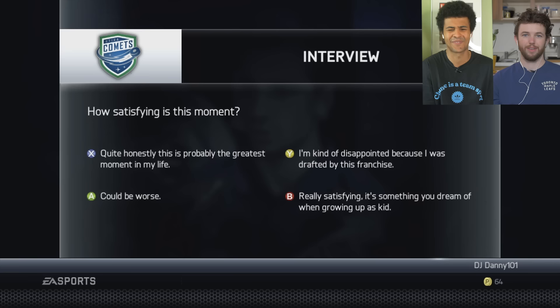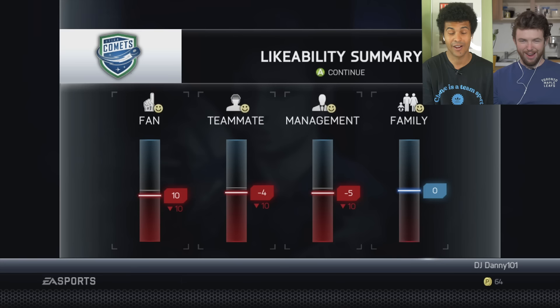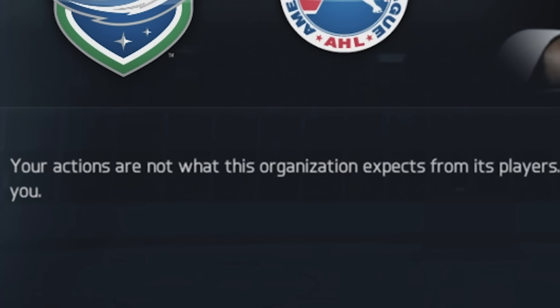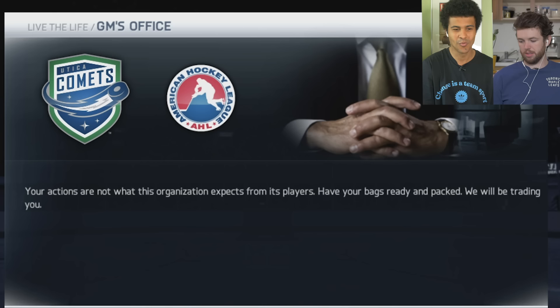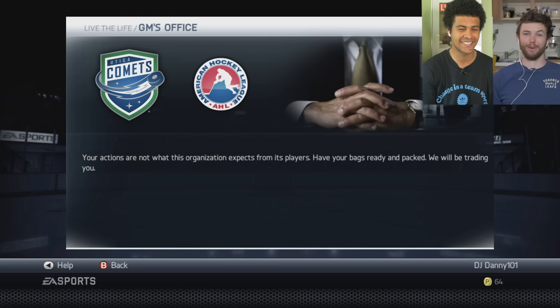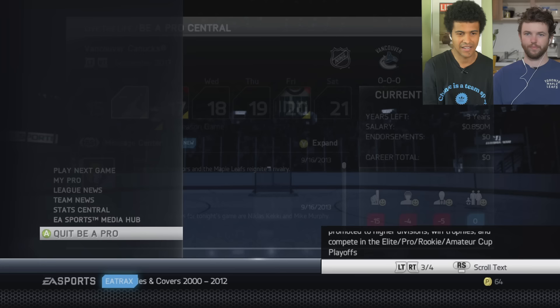I feel like I've earned this from all the times I haven't put any Canucks stuff. You don't like the Canucks? I feel very Don Draper about them — I don't think about you at all. Already on the Utica comments. We're hammering that Y button — fans, management, teammates, everyone hates us. Our family's pretty chill. I'm already in the GM's office: your actions are not what this organization expects from its players. Have your bags ready — we will be trading you. They just drafted him! Based on your interview, that's a wasted pick.